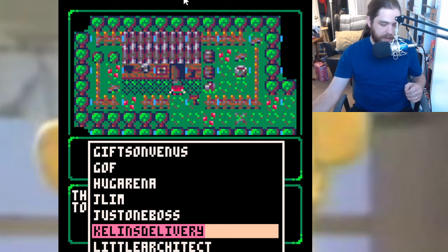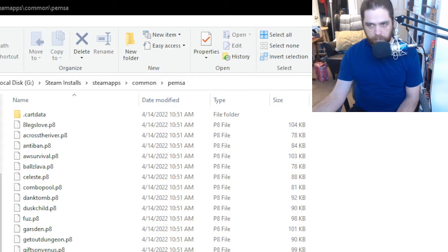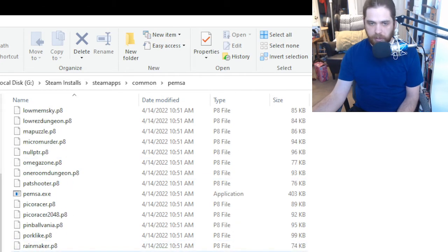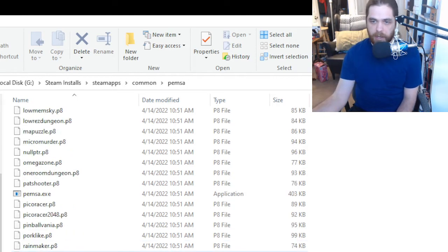What I think is really cool — take a look at this. The data file for the game is primarily just carts. You should be able to just drop Pico 8 carts in here and run them from the player. Let's give it a shot. I'm going to see if it can run the program that I made myself in Pico 8.